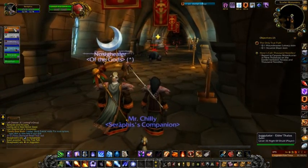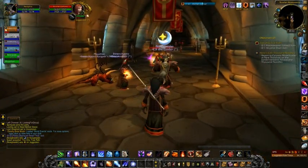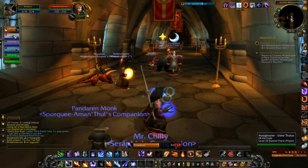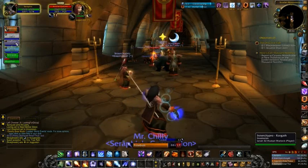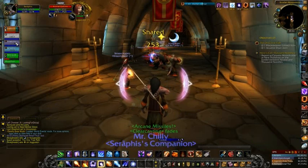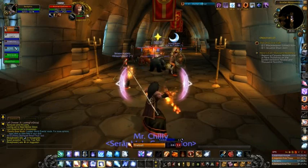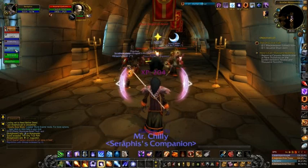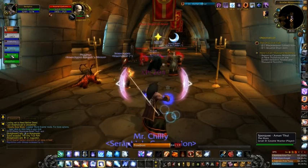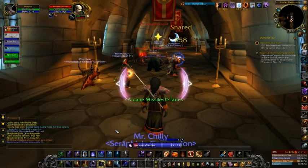So what have we got? We've got ourselves a nice night elf druid bear tank, a level 32 draenei priest healer, a level 32 human warlock as DPS, a gnome warrior on DPS, and of course a gnome warrior as well.